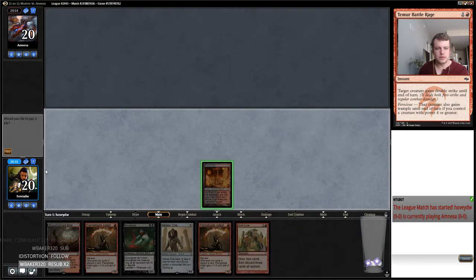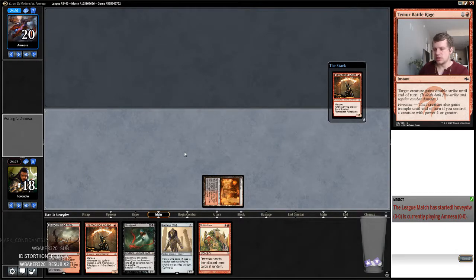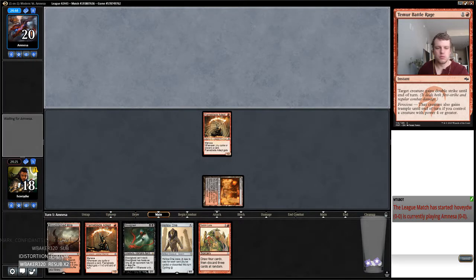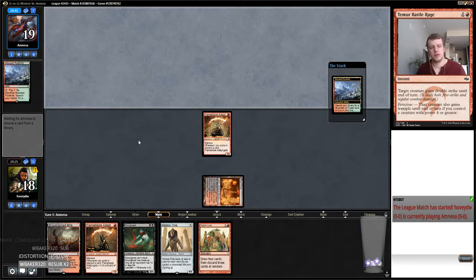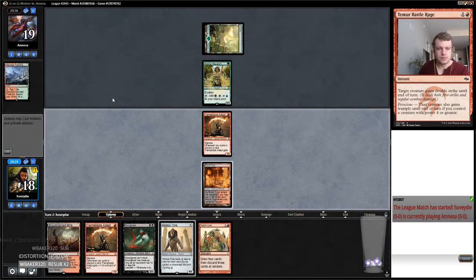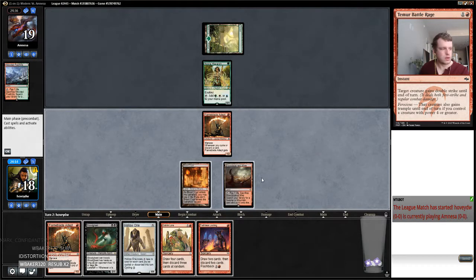I don't think I want to fetch — I think I want to have some number of lands. I don't know how many lands this deck wants, which is what would inform my decision whether I want to fetch or not. Let me just make sure we are recording. Yep, we're recording. Noble Hierarch — okay. I guess I just Goblin Lore.